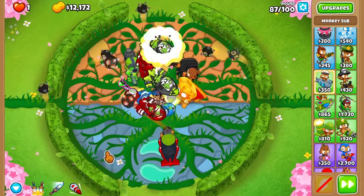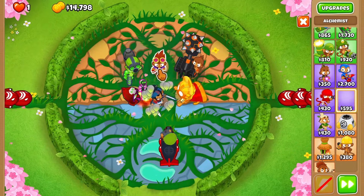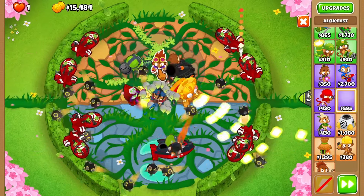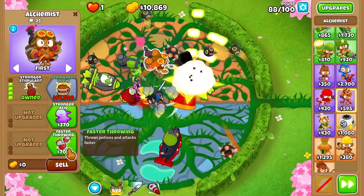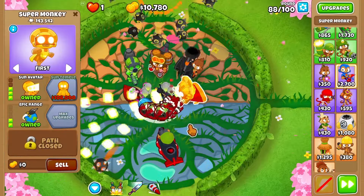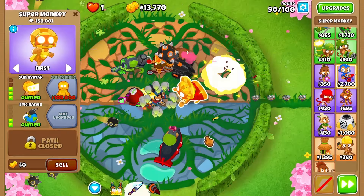Now I feel like I'm wasting so much potential of those monkeys if I want to put Alchemist in here somewhere. I'm gonna get that — I'm not even gonna go for the stronger stimulant. I'm gonna go for faster throwing and be very happy with my decision. Right now, save up for this beautiful gentleman right here.